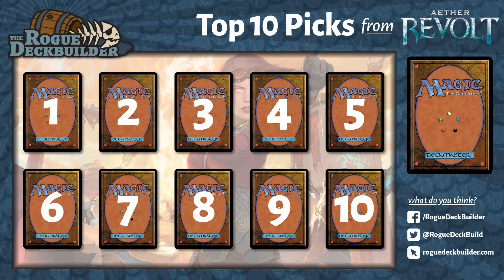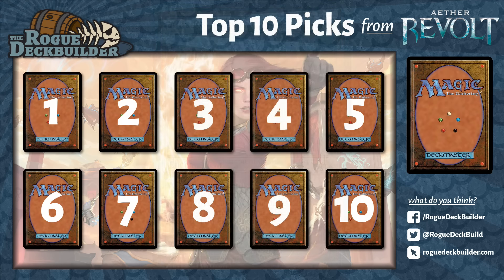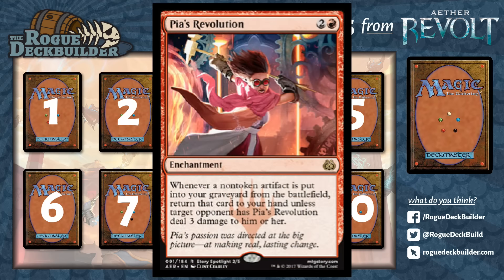Coming in at number 10 — a card that I was very critical of a kind of sister card of this, which was Athreos during Journey into Nyx. Athreos had the ability that whenever a non-token creature went to the graveyard, you return it to your hand unless an opponent paid 3 life. I didn't like Athreos because it was in a color combination that I didn't feel was quite aggressive enough to justify that sort of strategy. Whereas Pia's Revolution, my number 10 card, is in the perfect color for a card that wants to do this type of effect. Artifacts are just as relevant, or even more relevant, for an effect like this to recur.